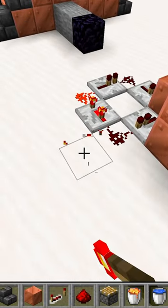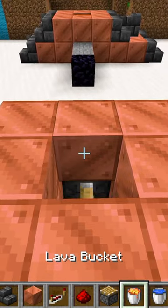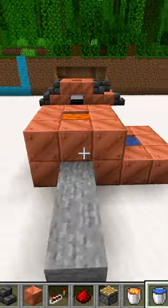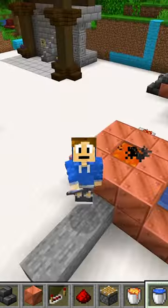Now we're gonna power it by placing the redstone torch and breaking it really quick, and it should power the piston. Last but not least, let's add the lava bucket on top, and then the water bucket on the side. And there you have it, the stone generator. You can decorate this however you want — it will continuously push out stone 15 blocks. Hope this helps!